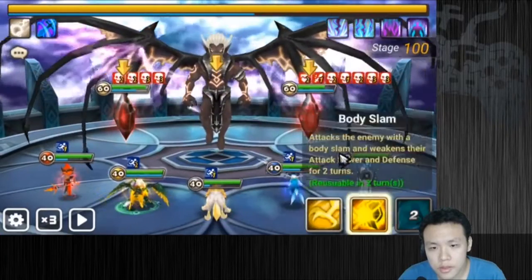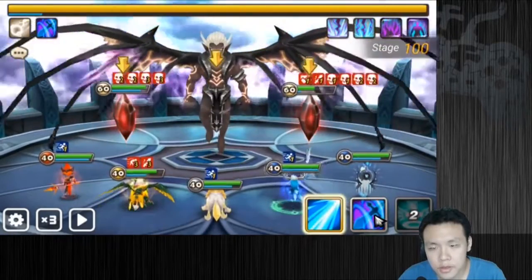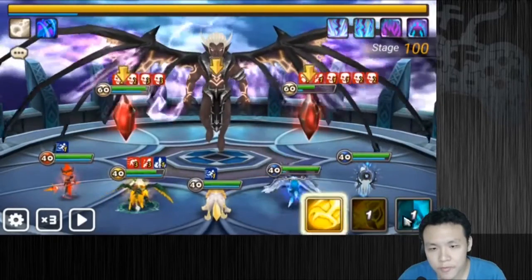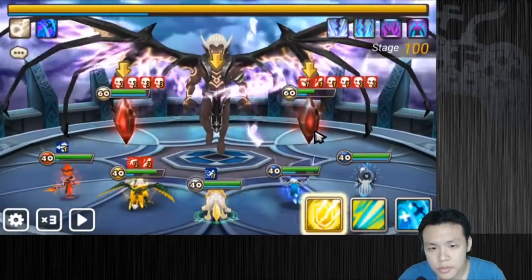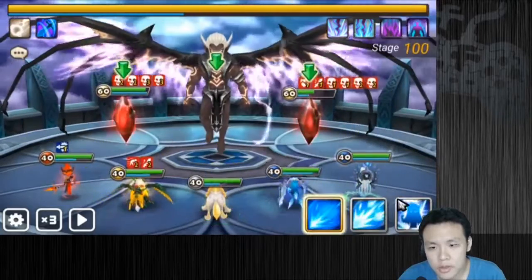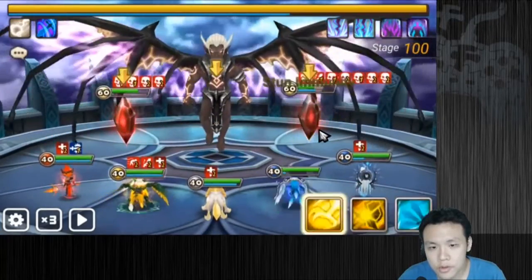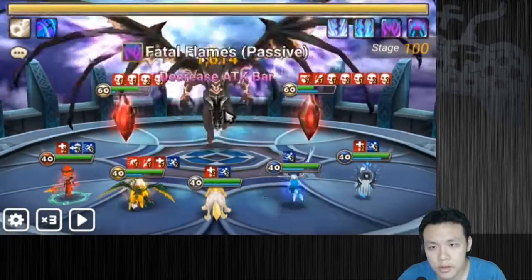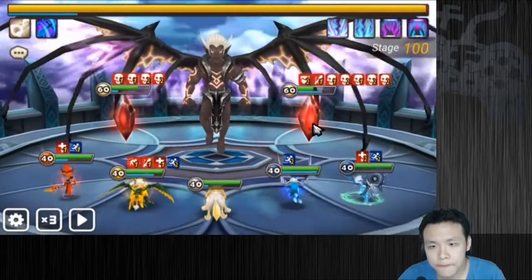I think the boss is going to use his AOE next turn. He didn't — he just didn't use his AOE again. I'm going to speed buff Bernard for that turn advantage. Kind of annoying how he slowed down my Bernard. I think I can use Belladon's attack bar fill to get me more turns. I'm going to reset the boss again and armor break this tower — keep hitting it.